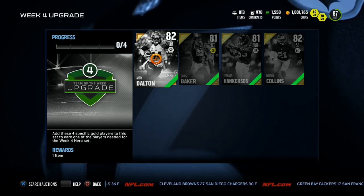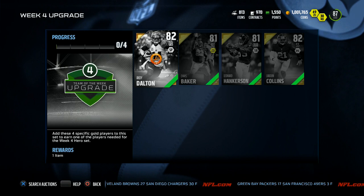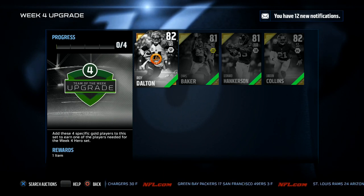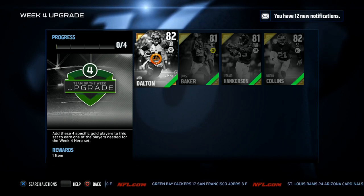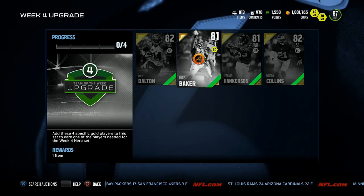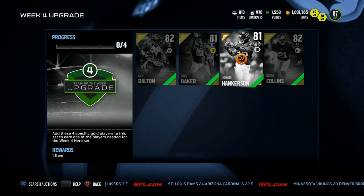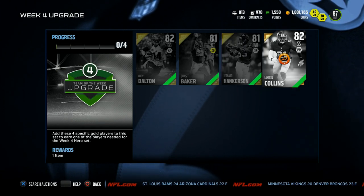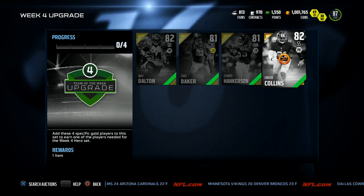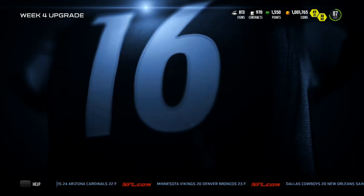We got Andy Dalton from the Bengals — they've been an extreme surprise, four and oh. I thought they just got lucky because of the schedule but four and oh, you've got to give the Bengals props. Chris Baker is the next guy up earning a Team of the Week card, 81 overall defensive tackle. Leonard Hankerson with the four and oh Falcons — a very interesting team after a dreadful season last year with a new coach, new attitude. And Landon Collins, the rookie for the New York Giants, 82 overall strong safety.